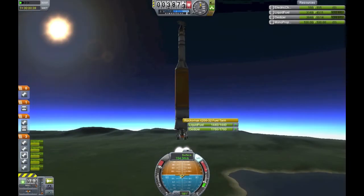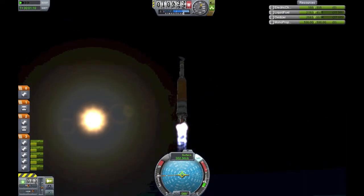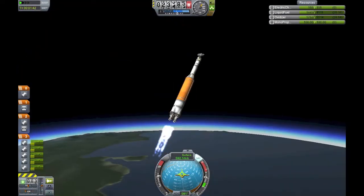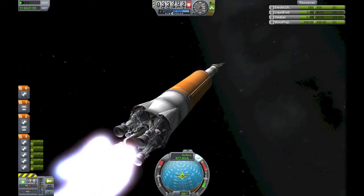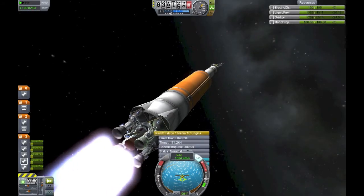Since we've already shown you the Space Tug launch and docking in the first episode of this series, I went ahead and skipped that. And I mentioned this treat earlier — so you probably saw in the first video, we launched what I like to call the Duna Reconnaissance Orbiter.